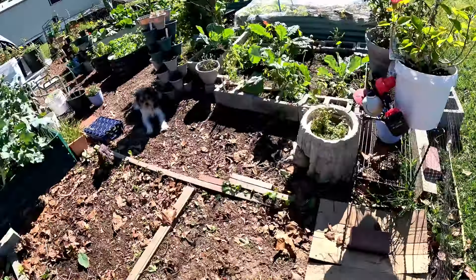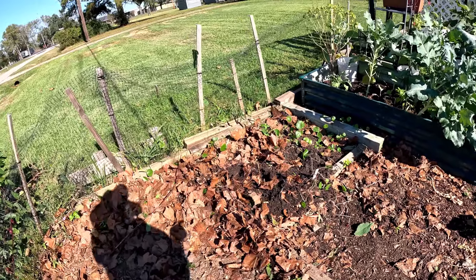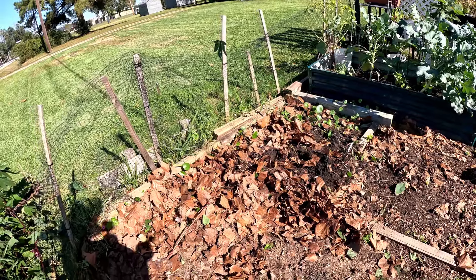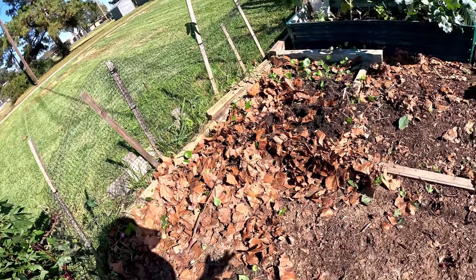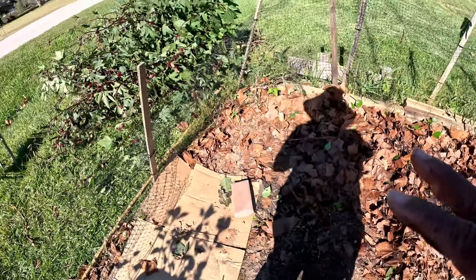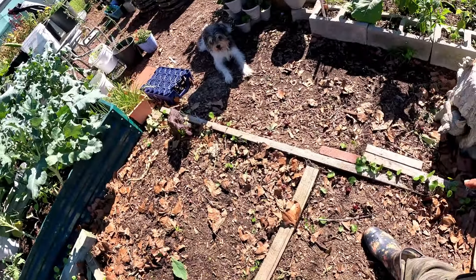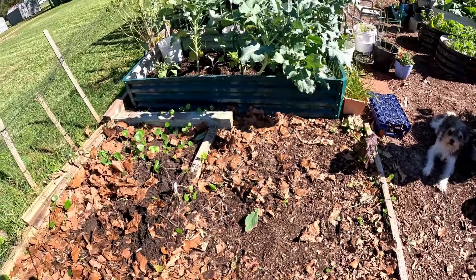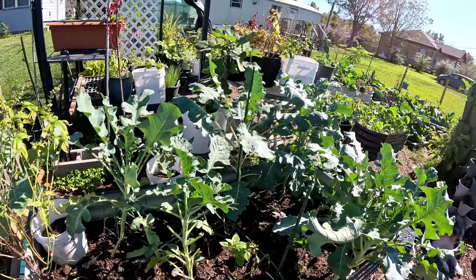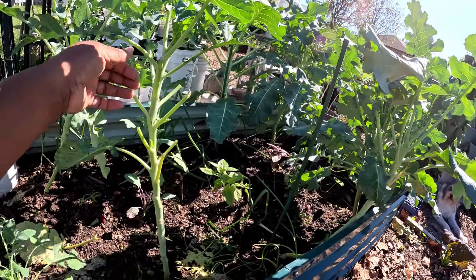Wow, look how far this thing was going — wow, that was a long root there! So anyway, I'm going to put some alfalfa pellets and compost in here — just amend this soil up really, really good and cover it up. I got some more leaves, I need to get some more cardboard — I'm just gonna cardboard all this little area and clean it up, get these dollarweed weeds out of here as well.